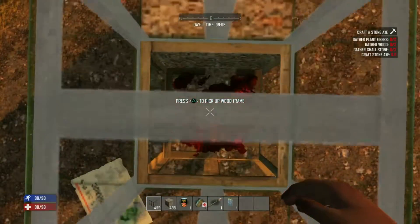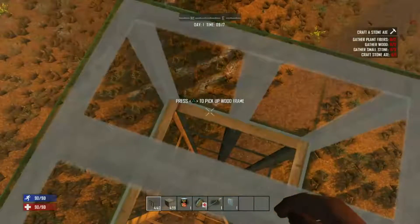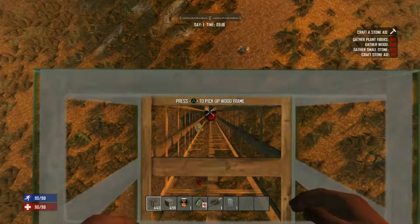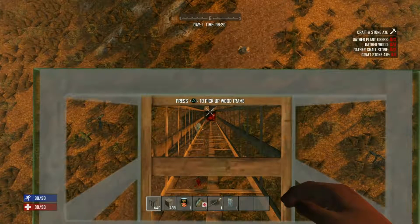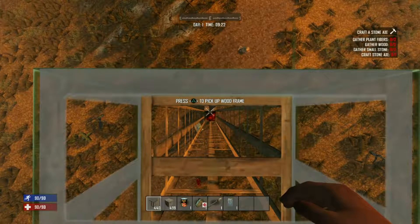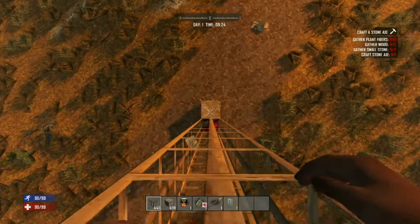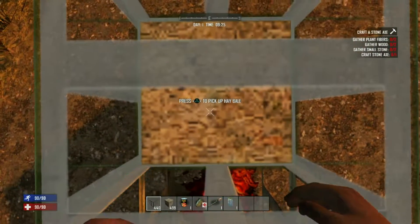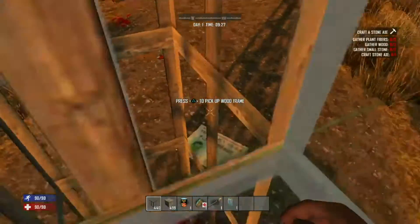We'll go 20 up. Okay, so we're 20 blocks up. I got a hay bale down there. Hopefully I can hit it because I only put one down. So we'll see if I can fall from 20 blocks up and not take any damage. All right — no damage. That's 20 blocks up. So that's pretty good.